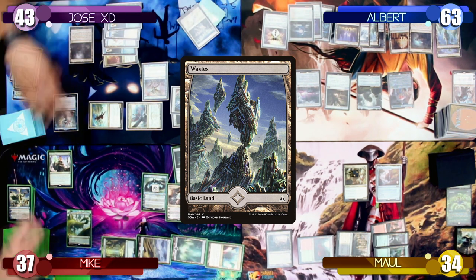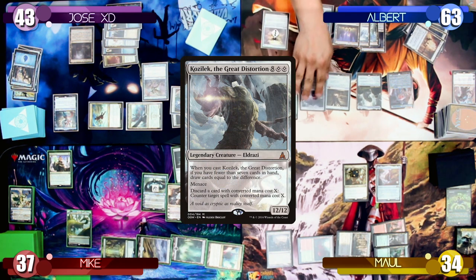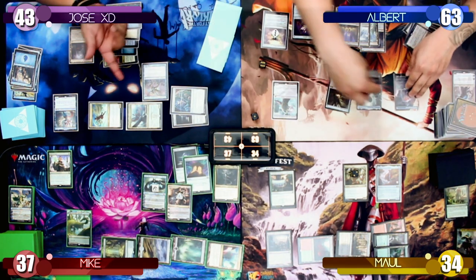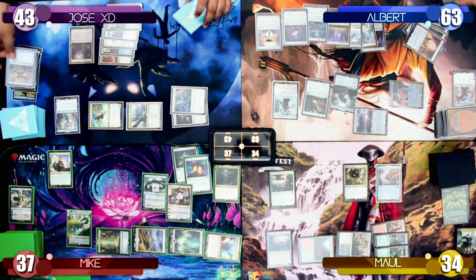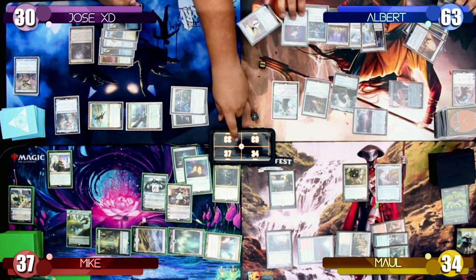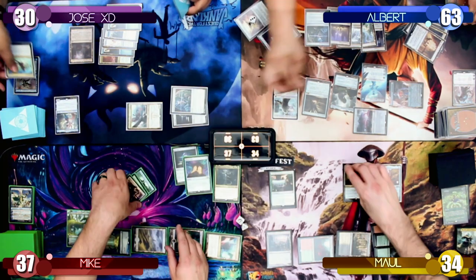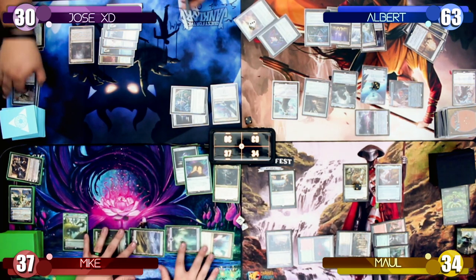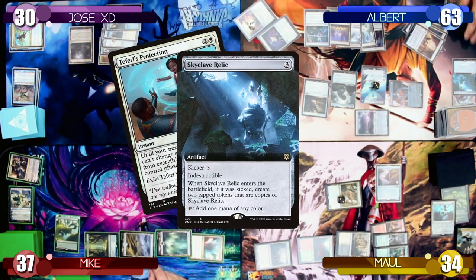I start my turn by putting down a Waste and tapping 12 mana to recast Kozilek for the second time, refilling my hand with 4 cards. I move to combat and swing Emrakul and Solemn Simulacrum at Jose for 19 damage. Jose blocks Emrakul with the Chancellor but still takes 8 damage from Trample plus 4 from the Simulacrum. I follow up by casting Ugin, the Spirit Dragon, and use his second ability paying 5 to exile all colored permanents with converted mana cost 5 or less. In response, Maul attempts to cast Teferi's Protection but I counter it with Kozilek's ability, discarding a Skyclave Relic. I then cast a Planar Bridge for 6 mana and pass my turn.